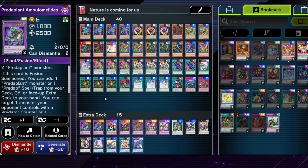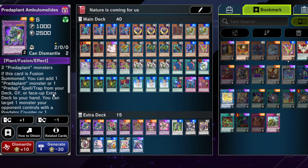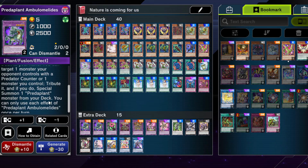We run two of the Predaplant level 5 Ambulomelides. You can get away with running one — I decided to go for two, but if you want to keep it super cheap you could cut it down to one. This card does so much and for whatever reason it doesn't lock you. I would really have thought it would lock you into Predaplants or fusions, but nope. You can actually search a plant monster or Predap spell from your graveyard, deck, or extra deck, so you can recycle stuff as well. If your opponent has a Predap counter monster, you tribute that to special summon one Predaplant monster from your deck, but you can also tribute one of your other Predaplant monsters on board — so that is quite nice.